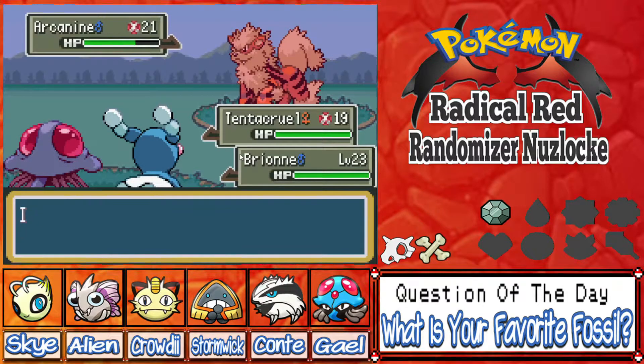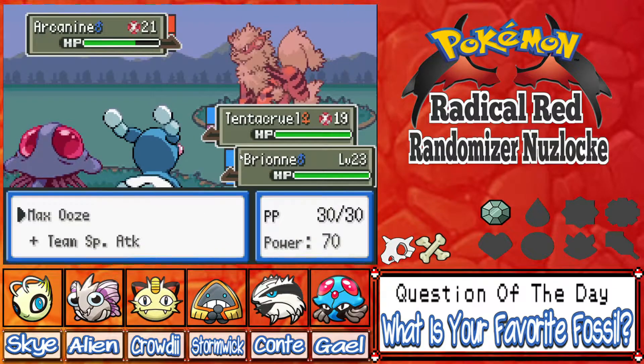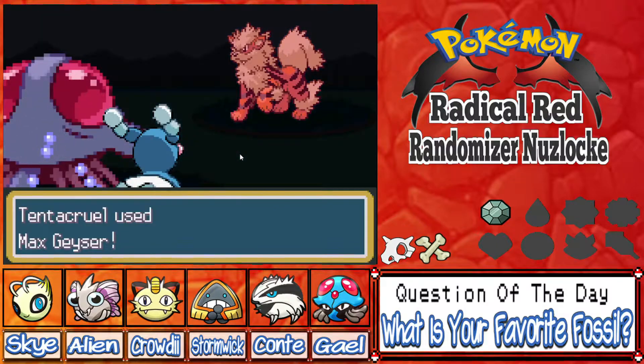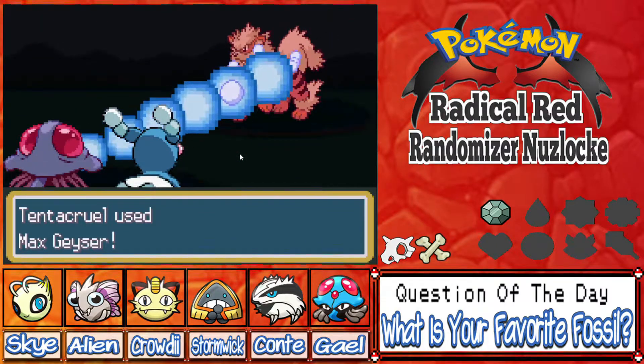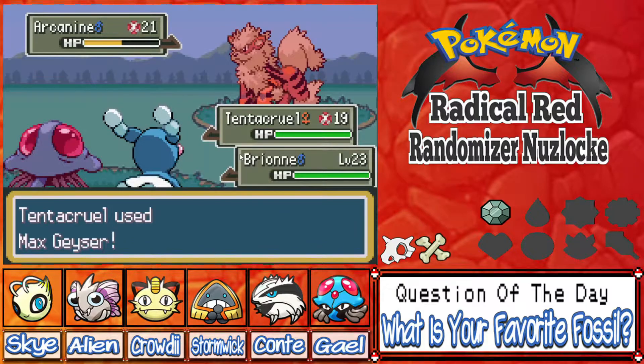Brick break — tried to roar, looks like you can't use that move. I can't believe Tentacruel did such little damage. We're definitely going to fire off another Max Geyser — if we press Start it shows what it does too, that's so cool. We'll fire off another Max Geyser for some huge damage. Yo, the people who made this game — stellar work, this is really cool.